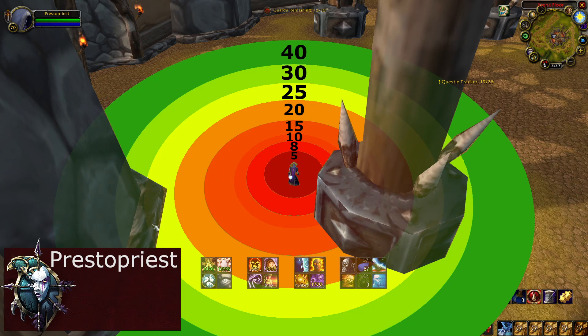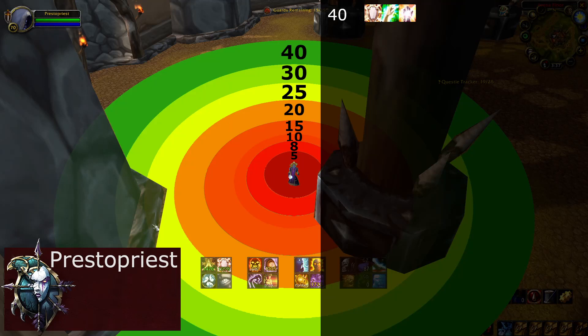In terms of ranges, priests are super simple. At 40 yard range you are able to cast your heals, at 30 yard range you can do damage, dispel and buff, and at 8 yard range you can fear.